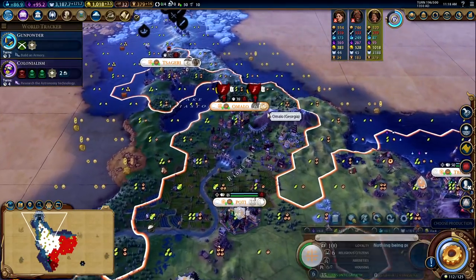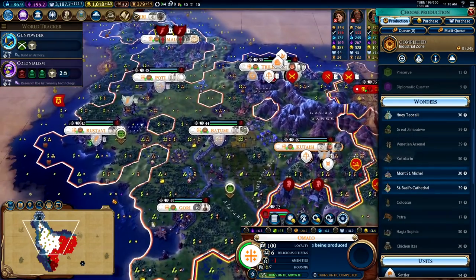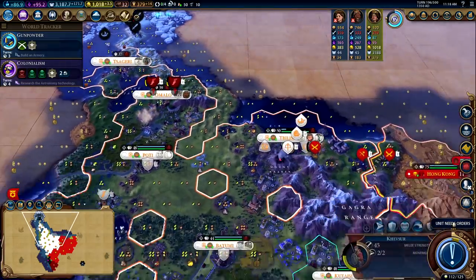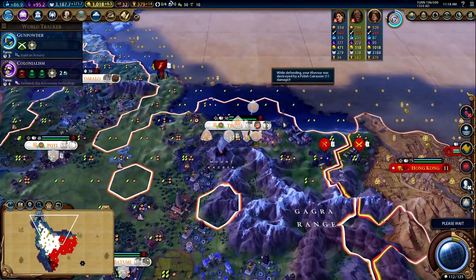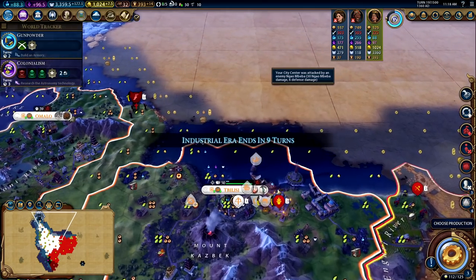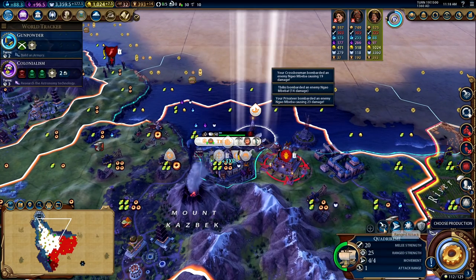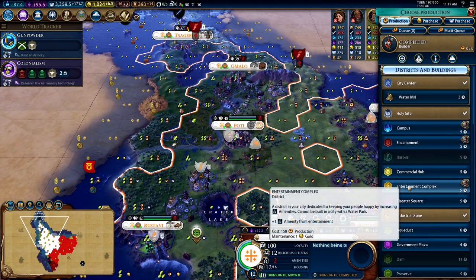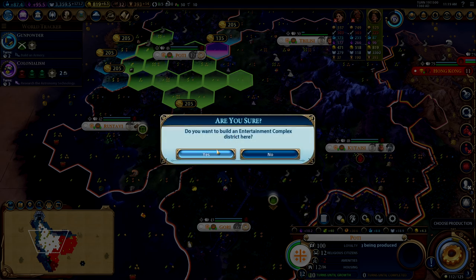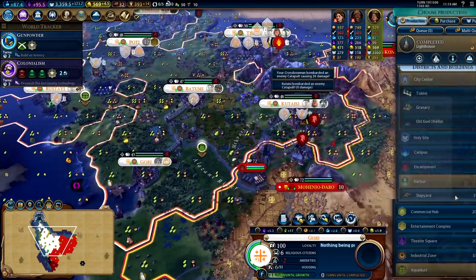We also finished our industrial zone in Omalo, so that will allow us to get out some more workshops. We have a Nami beba core over here — fortunately for us we're quite late in the game so it isn't going to be all that strong. We should get an entertainment complex somewhere fairly centralized so it affects a lot of our cities. Let's slap it down right there. Still trying to kill this catapult — it looks like it will die to the walls, though I don't think you get era score if you kill them with walls, which is a little weird.